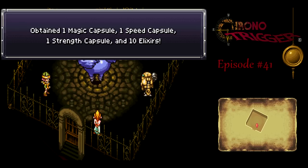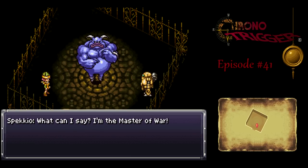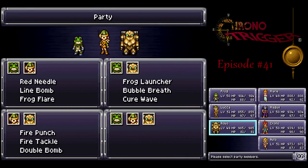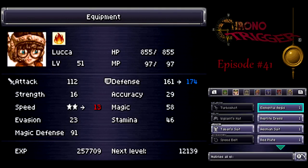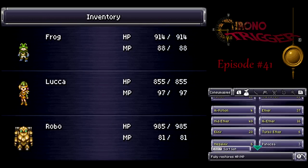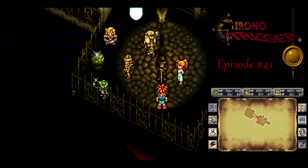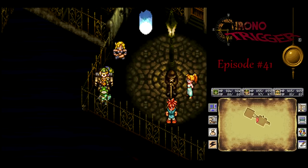For defeating this form, we get a lot of capsules and more Elixirs after I used one on Luka. This is pretty much Spekkio's second-to-last form — you get it at level 40 and it goes all the way up to level 98. Once you get up to max level, he has another form. Let's get the Strength Capsule to Frog, Master Capsule to Robo, and the Speed Capsule to Luka. That's why I had to remove the Taban Suit — with it she was already at max speed, so I had to remove it to view her innate speed and use the Speed Capsule on her. What side quest will I do next? Find out next time on Let's Play Chrono Trigger! This is H.J. Bailey, signing off. Have a good day!